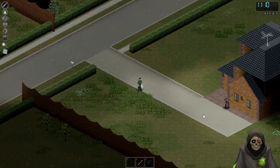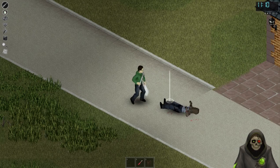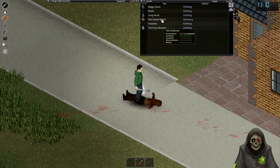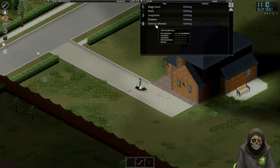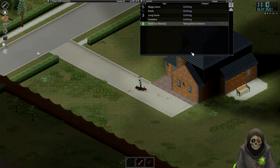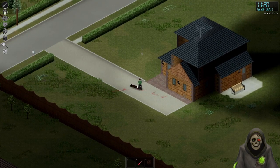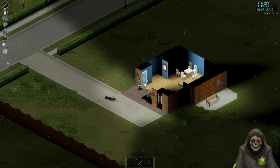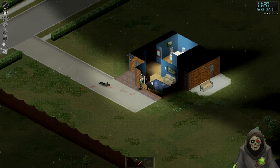There's our first victim — let's pick them off without too much trouble. Excellent. They have a digital watch, I'll take that. Go ahead and rip up all this clothing. We definitely kill zombies a lot faster if we're not injured. This door is locked — what about the windows? Perfect.